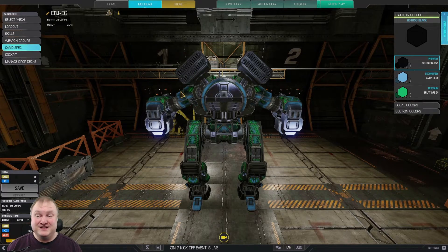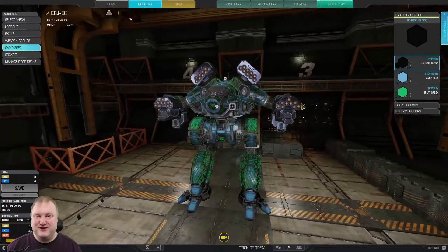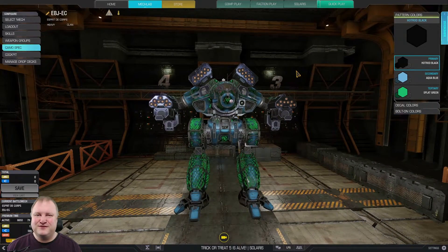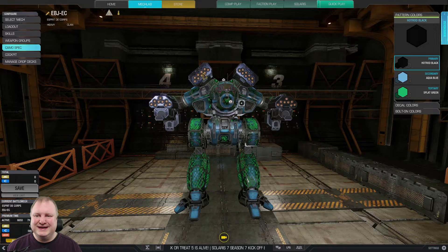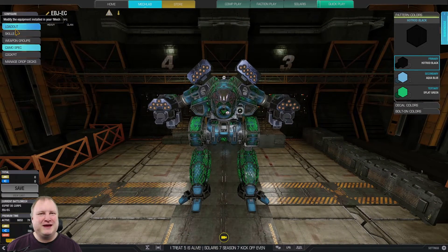All right. It's time to bring out the bunny ears today, guys. So let's go ahead and turn this bad boy around so you can see what's going on here. And for those of you who can count nine missile tubes on each hardpoint, and you know what this means — this is going to be a full-on armor shredder ATM team support Ebon Jaguar.